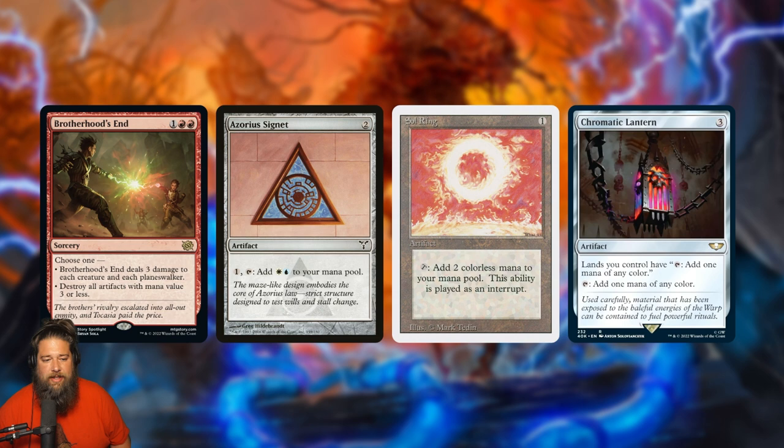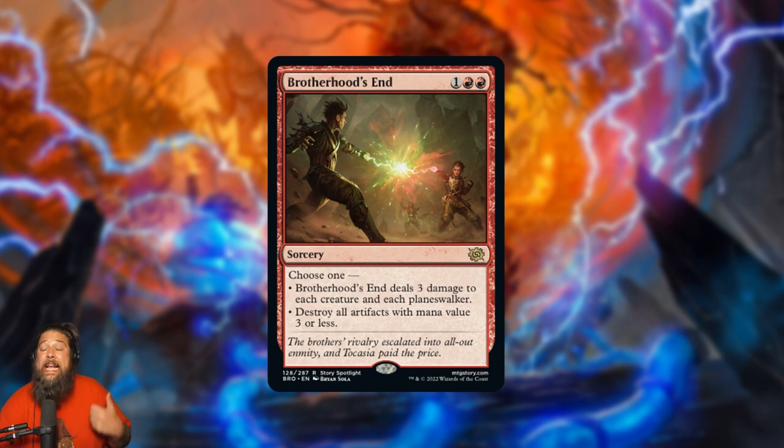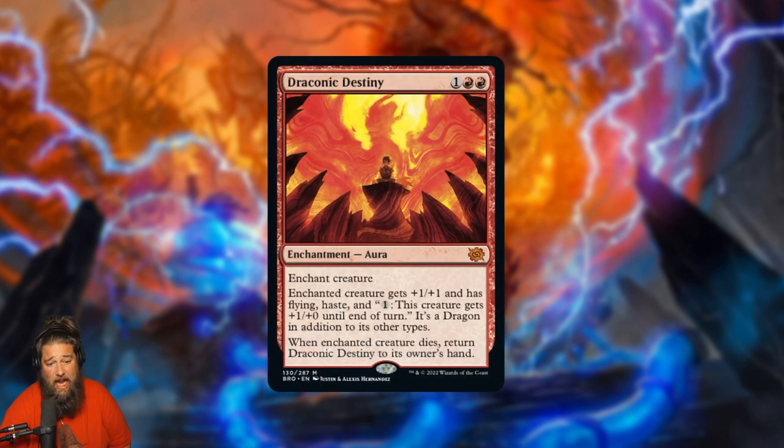Brotherhood's End is also really relevant in Modern, where it can sweep cheap creatures and blow up Urza's Saga tokens or wreck Affinity. In Commander, where most creatures are too big for three damage, the artifact mode is huge — it destroys almost all mana rocks: signets, Chromatic Lantern, Sol Ring, Mana Crypt. I think this is a rare cheap red sweeper that can actually break into Commander, and might outperform Anger of the Gods in Modern.